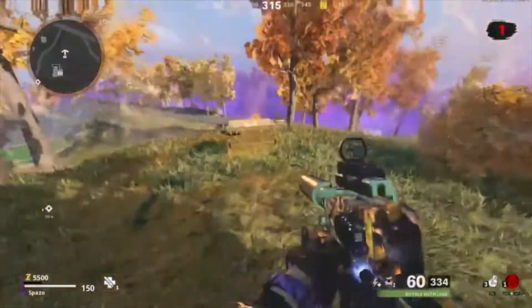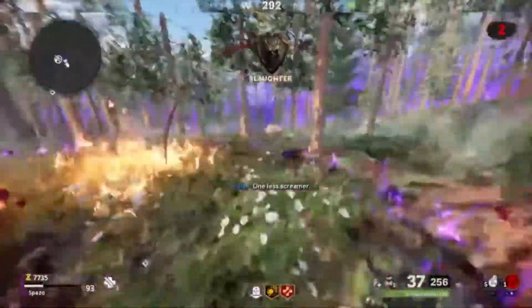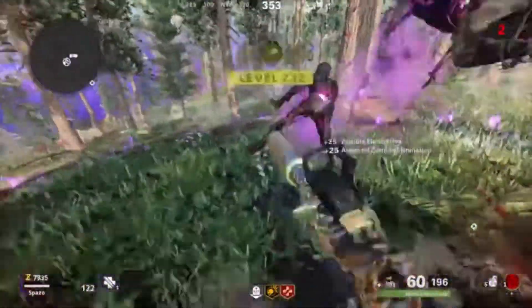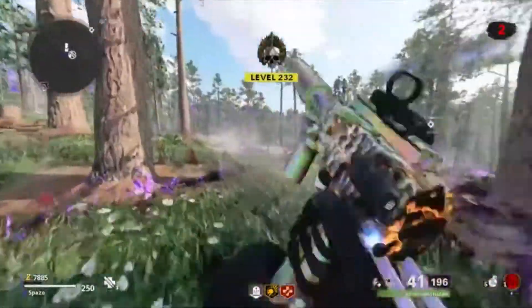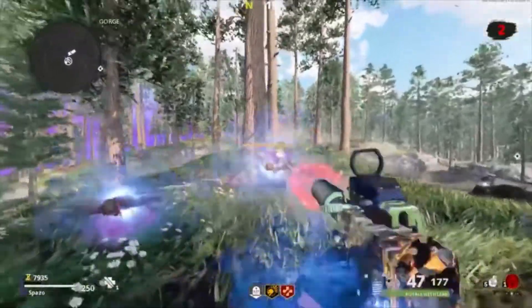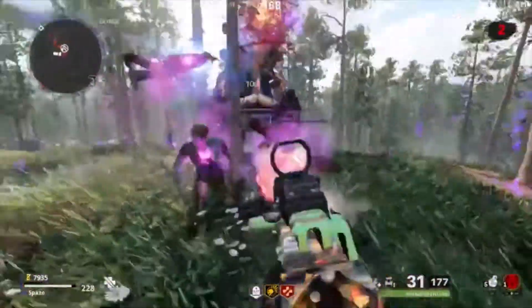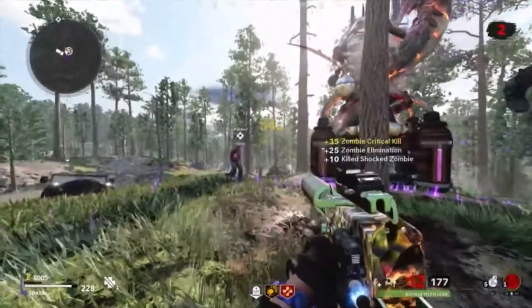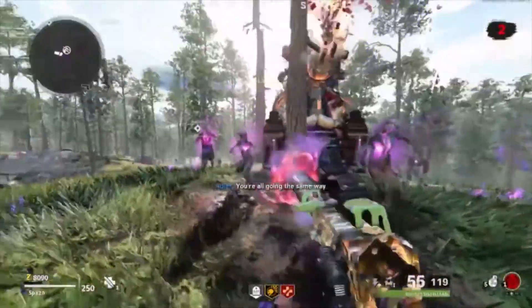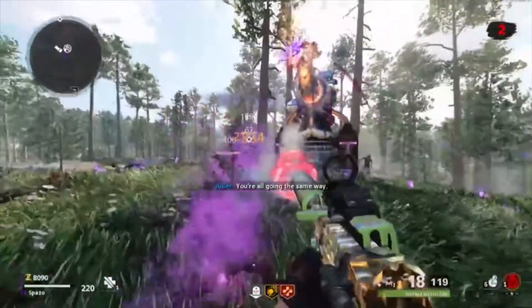You'll be earning camos actually twice as fast doing this, because on wave one there are a ton of zombies. The dragon heads are one of the best methods — they spawn so many zombies at once, and you can get 30 or 40 kills just by doing a dragon head. With a double weapon XP token activated, you can get about a rank and a half on your weapon just from one dragon head on wave one.